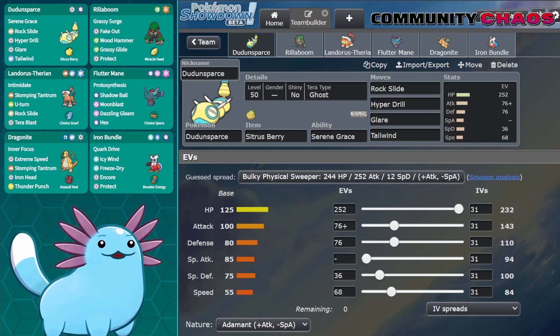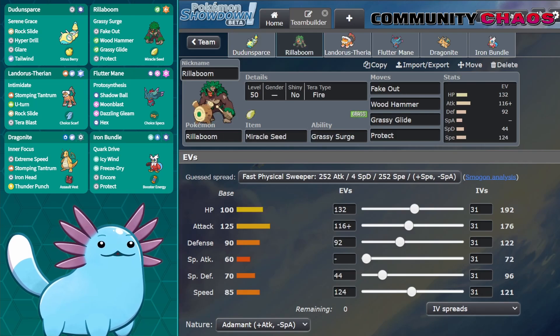I went for a bulkier set with Citrus Berry for extra survivability, since I think you get more value keeping it on the field as long as possible. Tera Ghost is for Fake Out users and turns its Fighting weakness into an immunity instead. Speaking of Fake Out users, I paired Dunsparce with a Fake Out Rillaboom — a fairly fast one — because I want it to be the fastest Fake Out user on Turn 1. The idea is to Fake Out the Pokemon that threatens Dunsparce most, then set up Tailwind or spread Paralysis with Glare. I went with Miracle Seed since I wanted Dragonite to have Assault Vest.